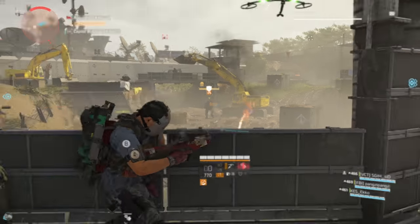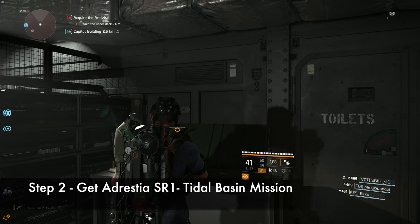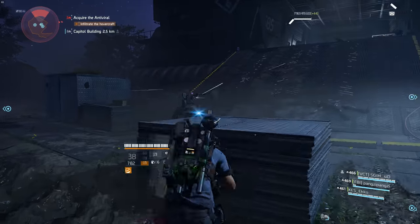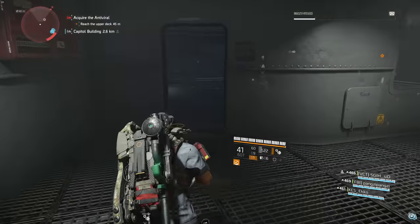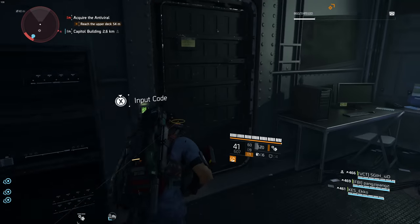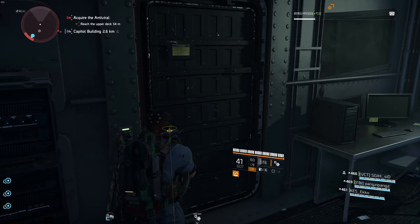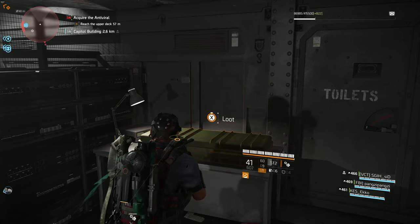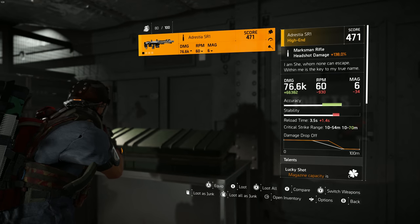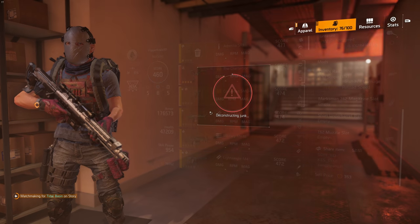Step two: get the Adrestia SR-1 sniper rifle. Once you reach the Black Tusk Warcraft in the Tidal Basin stronghold, later in the mission there will be a door on the left side of the cargo. Open the door and you will find a crate sitting right there. Open it and it should drop an Adrestia SR-1 sniper rifle. Grab it as you will need to deconstruct it to obtain the first part of Nemesis. When you dismantle it, it should drop a marksman rifle component called a Tally. Congratulations, you got the first part.